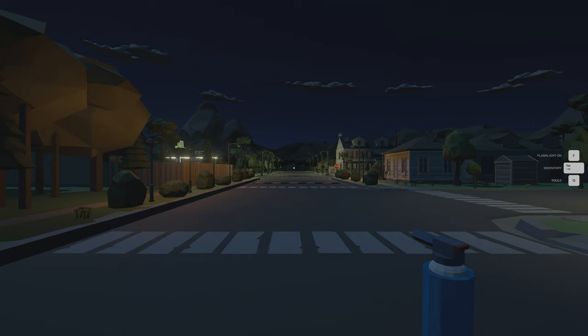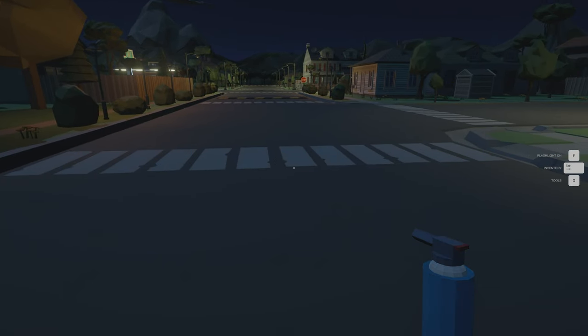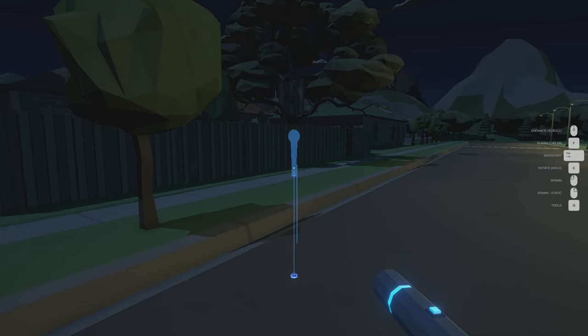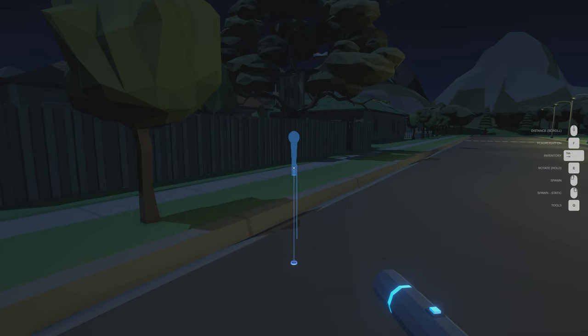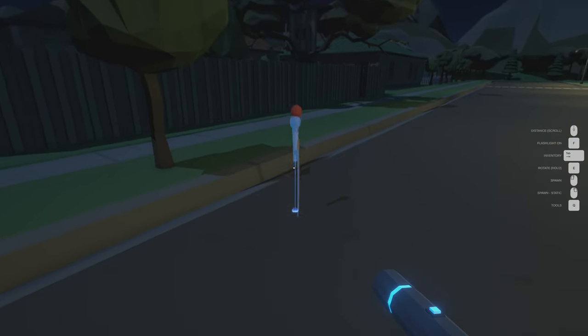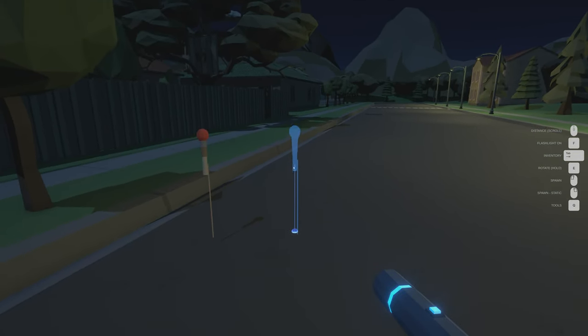Unfortunately it doesn't use the Xbox controller, so it'll all be mouse and keyboard here. If you click left mouse button, it's going to drop the thing and then physics will cause it to fall on the ground. But if you hit right mouse button, then it will stand up wherever you put it.